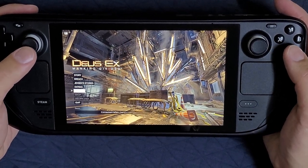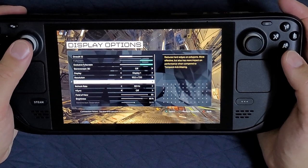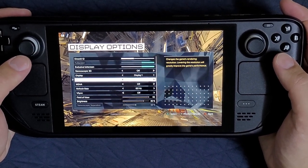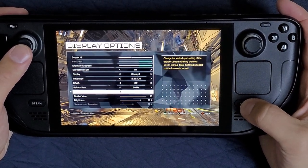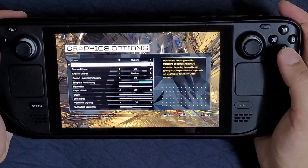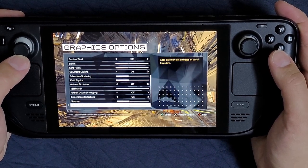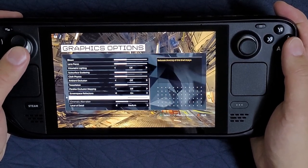We'll go over the game settings first. Display settings are mostly on low to hit 60 FPS when possible, because quite often it's not possible. I set resolution to 1152x720, so it's not the native Steam Deck resolution. V-Sync off, field of view I use maximum. For graphics: custom preset, texture on medium, shadows on medium, anti-aliasing on, screen space reflections on, level of detail medium. Everything else is low.